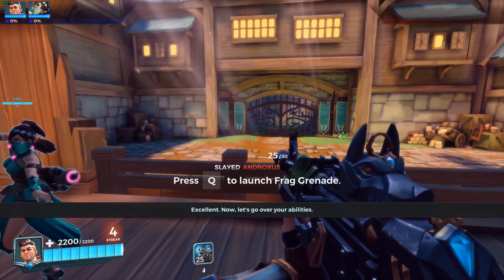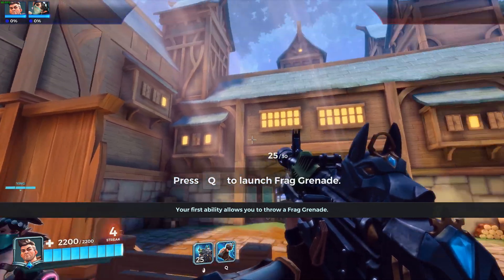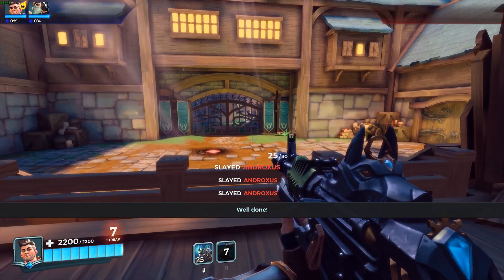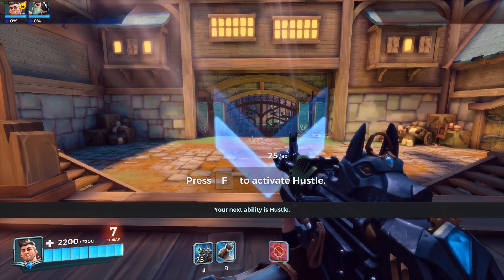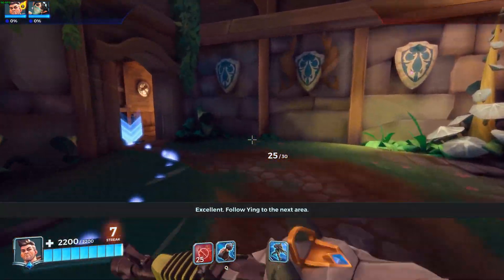Now let's go over your abilities. Your first ability allows you to throw a frag grenade. Launch your frag grenade to hit all targets. Well done. Note that you will have to wait a short time before using that ability again. Your next ability is Hustle. Excellent. Follow Ying to the next area. Follow me.